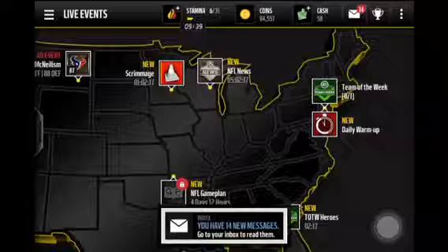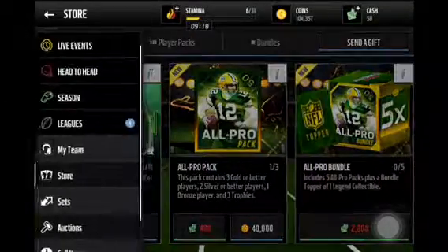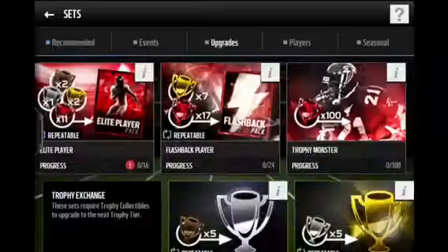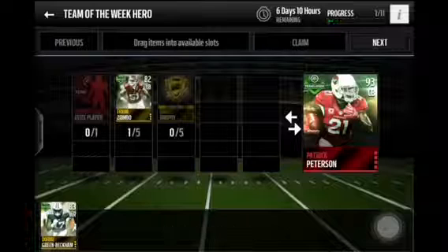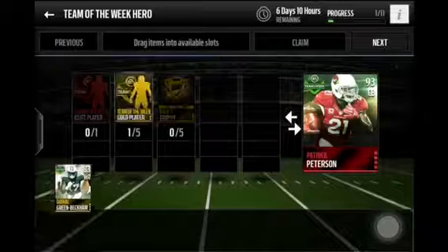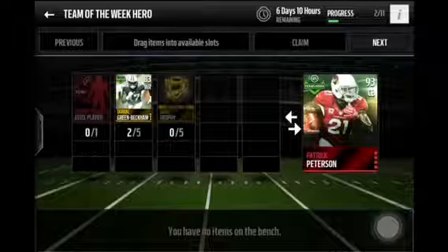At 104k, we'll open one All Pro pack and three Pro packs. If you're wondering why I'm not opening both, I am honestly decently close if we can pull an elite. I pulled the Odell Beckham Jr. out of the live event, which I think is really awesome, and then I got Frank Zombo from the upgrade set. I wish I would have gotten elite, but with EA I could probably pull 100 of those and never get one.